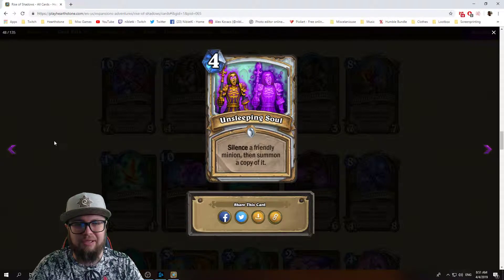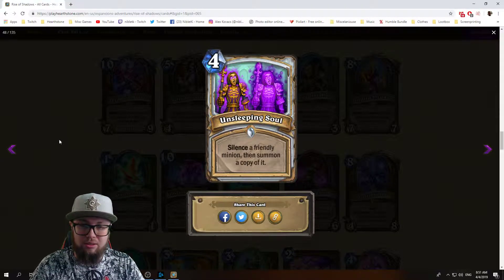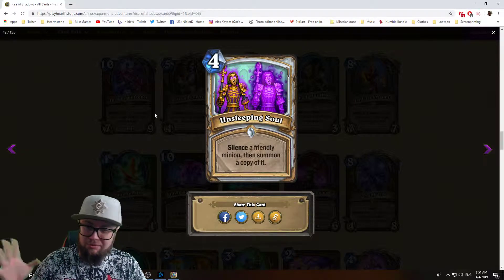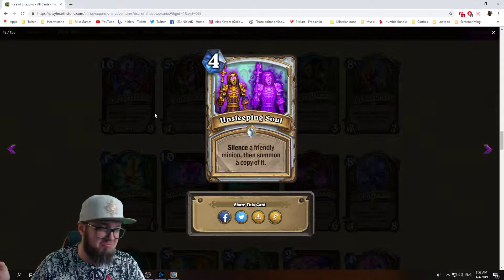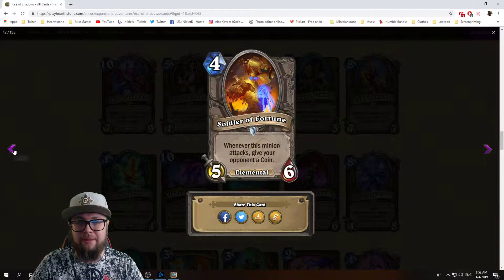Unsleeping Soul: four mana priest spell — silence a friendly minion, then summon a copy of it. More silence! This is a powerful silence effect — you remove the negatives and then summon a copy of the minion without the negatives. This is powerful, I like this.